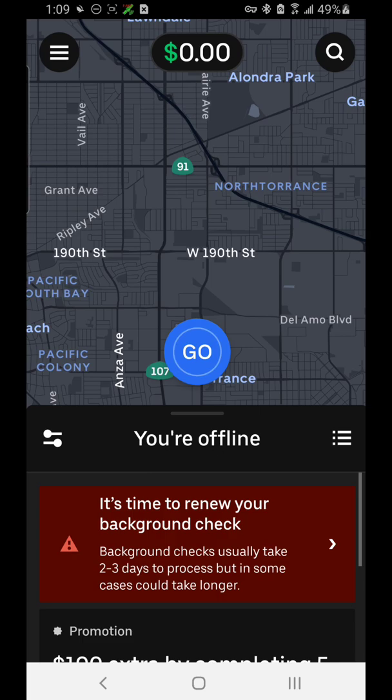When you open up the app there's a screen that you see — because I have not driven in a while, some of my documents have expired and I need to renew them, such as my background check right here.